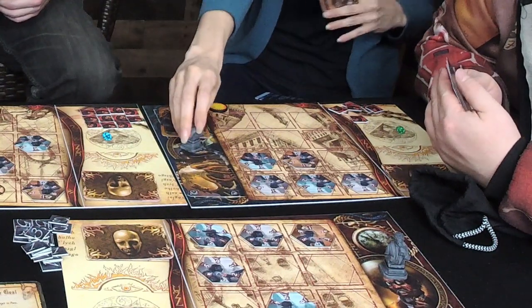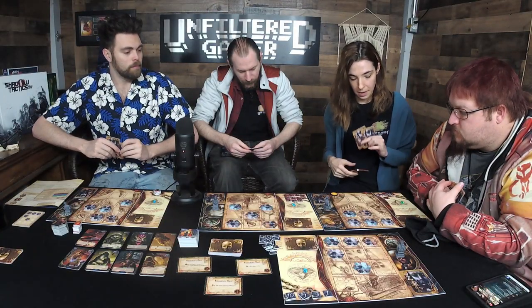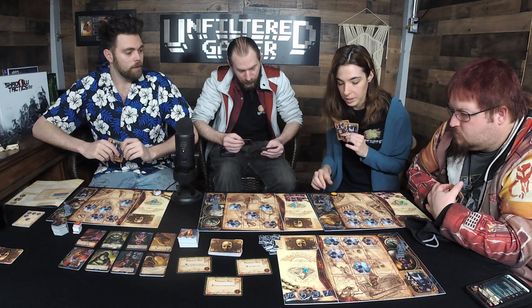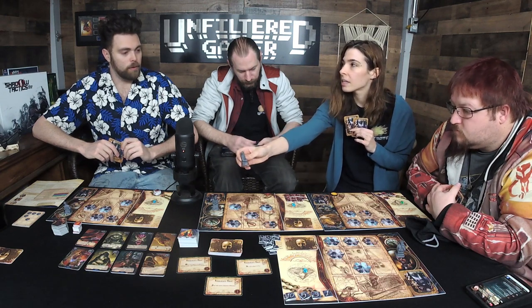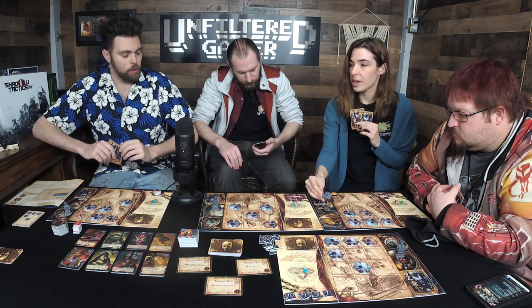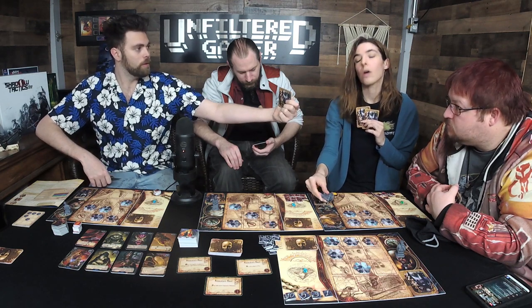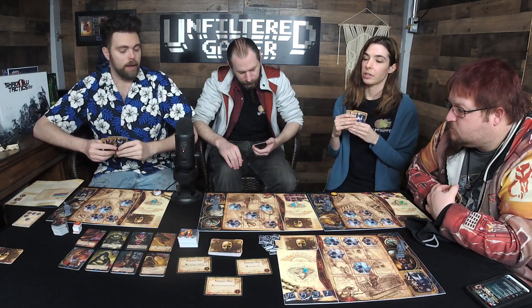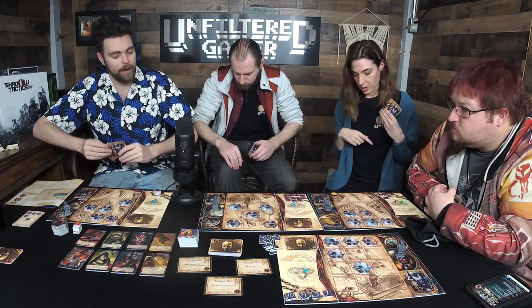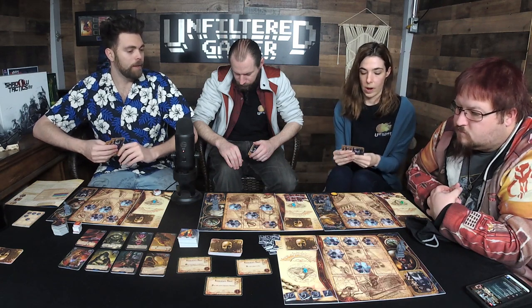I'll play my movement card — move one investigator twice. You want them away from your headquarters. When you buy a card, you place your character on that god's power card.